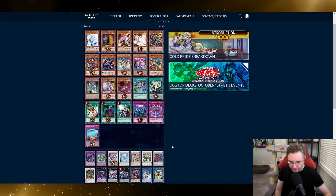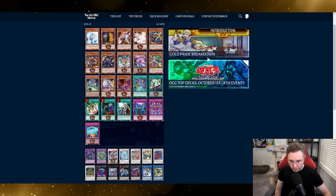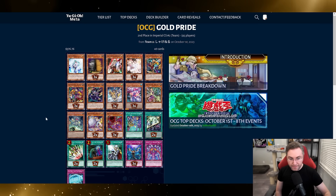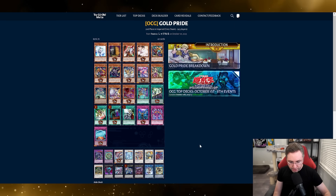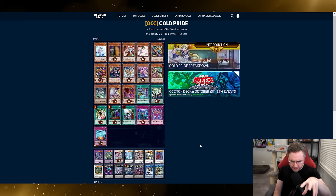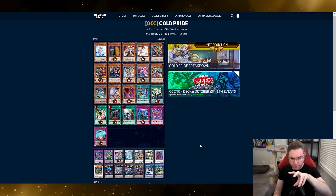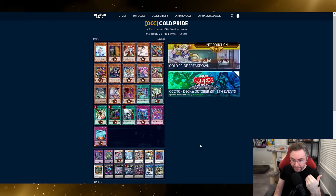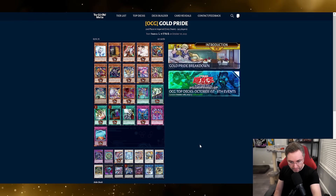That's pretty much all I want to say about this. Look forward to Gold Pride and all of its great support being released in the January 10th pack. We're going to be leaking every week — besides possibly new pack day, where we'll focus more on that — and I'll be continuing leaks into February. I have many more months of leaks knowing when all the good stuff's coming.